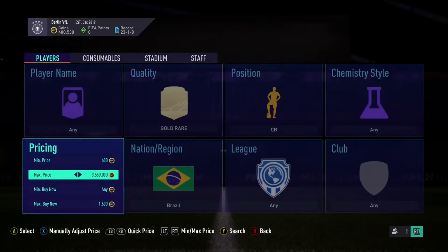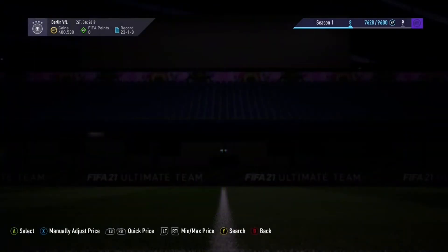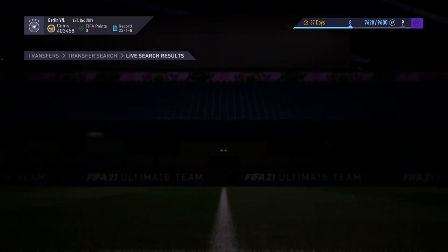Every now and again you can get a couple that are worth a bit more, like maybe a Fernandino or a Gabriel Paulista, but the main three you're going to be seeing are Sidney, David Louise, and Miranda. There's a Paulista — we just missed out on that one for 1.5k, which would bring a lot more profit. There's another David Louise we missed out on as well.